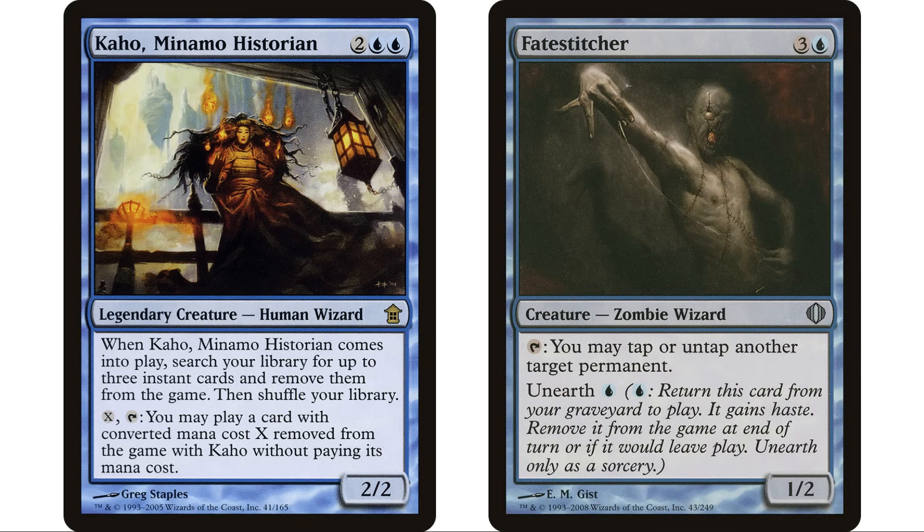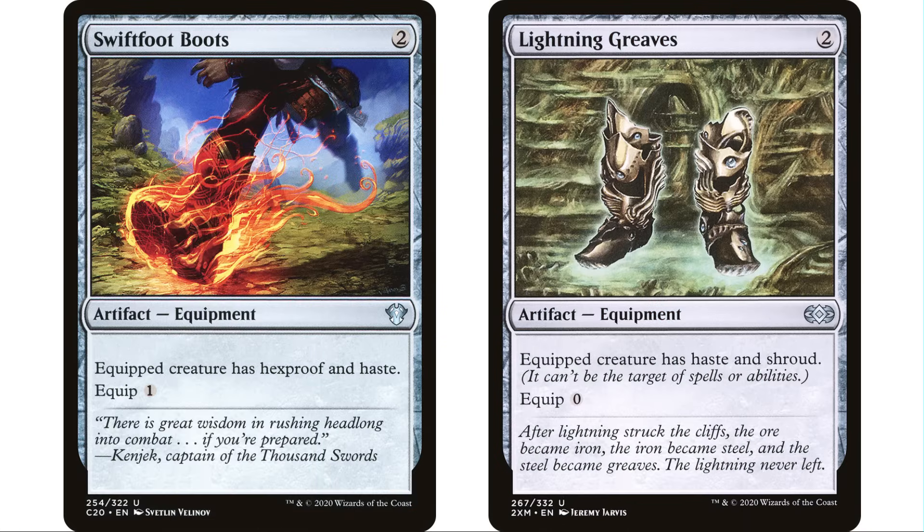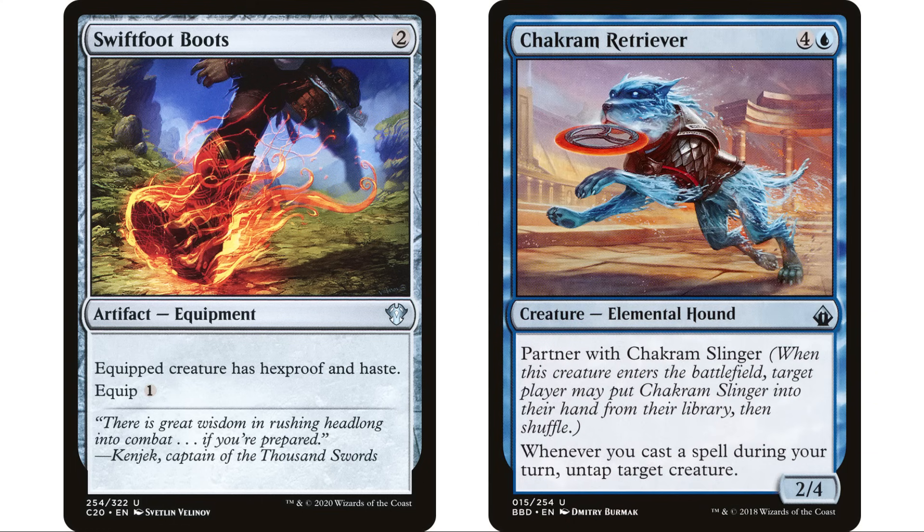Chakram Retriever is going to be really good here: whenever you cast a spell during your turn, untap target creature. So we can use Kaho, and when we cast a spell with him, we can use Chakram Retriever to untap it and use it again. For that reason I want to put Swiftfoot Boots in this deck but not Lightning Greaves, because we have a lot of untapping effects and other things where we're going to want to target our own commander.